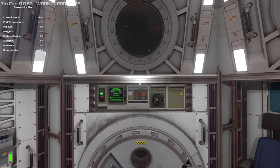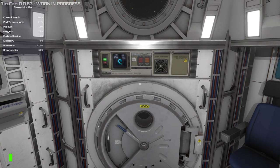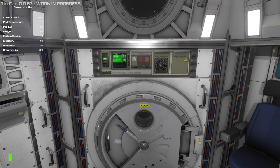This is TinCan, and today we are going to talk about some tips and tricks for new players. Basically in this session I just want to talk about the different systems that you find in the ship and what is essential and what you can sort of do without.